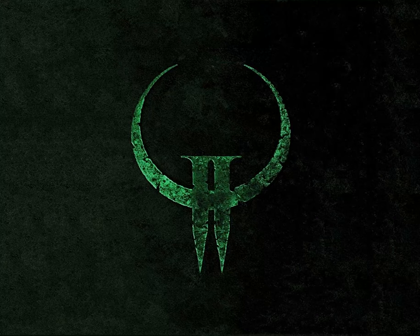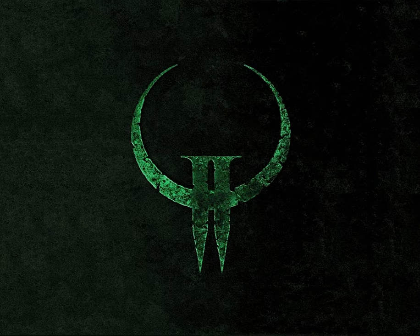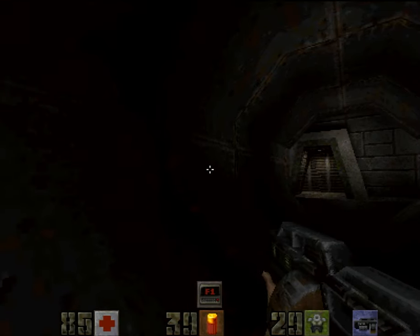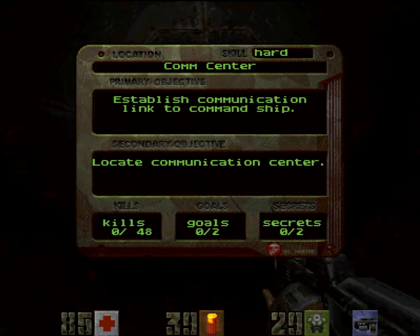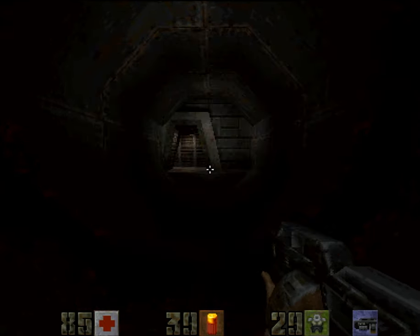Hi, and welcome to my 100% playthrough of Quake 2 on the hard skill. This is Unit 1, Comm Center, and Lost Station. So here we are at Comm Center. Locate the communication center — you've got 48 kills, 2 secrets, so let's do that.